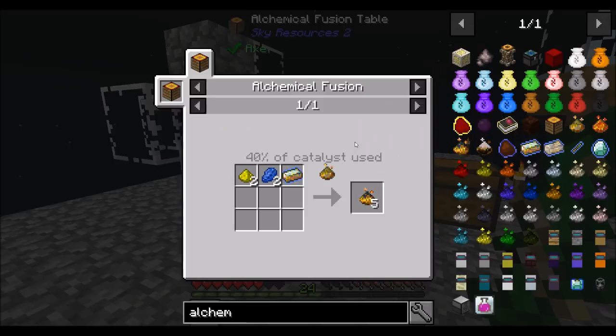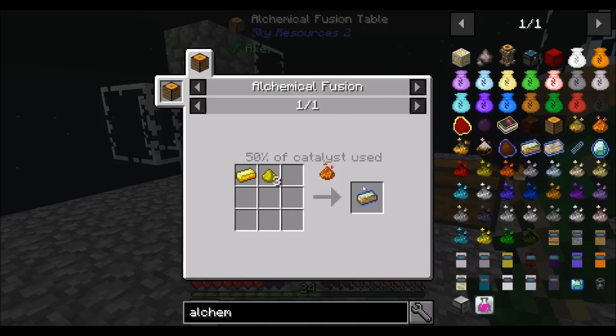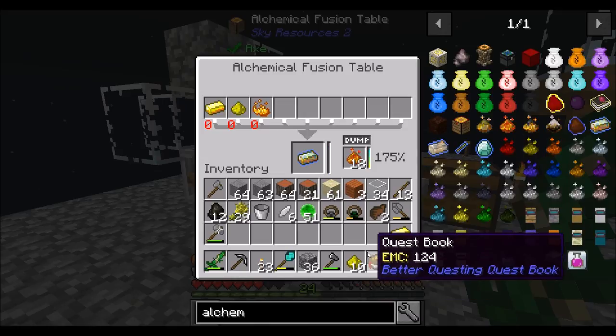And now for what we've been waiting for — tertius alchemical coal. So alchemical fusion: gold plus three glowstone will get me alchemical gold. So gold, and make sure you're at the doubling point. So that should be cool, we should get double of that.